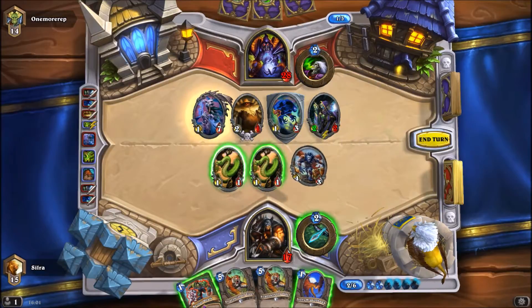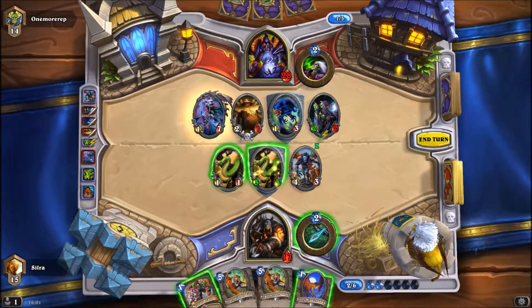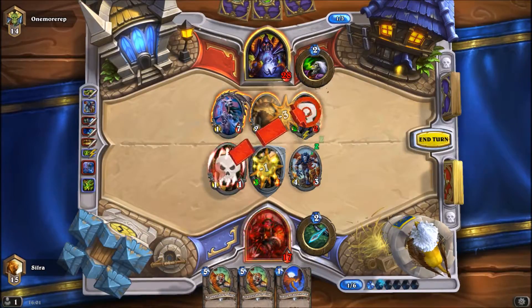Oh my word. Voidwalker — okay. Well, at least I can still Kill Command that thing from behind the Voidwalker, so there is that at least. So let's do just that. Unleash the Hounds would have been really, really nice, but I guess that's too much to ask. Not much I can do with the hand and these draws — Scavenging Hyena. I could play Scavenging Hyena with Snake Trap, that would probably give me something on board to Houndmaster next turn and possibly Bestial Wrath as well. So we will do just that.